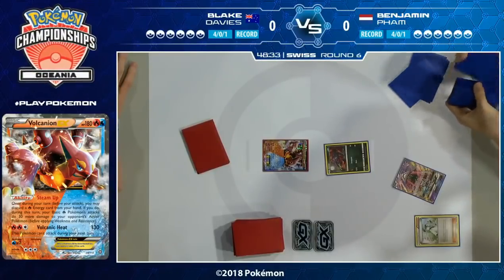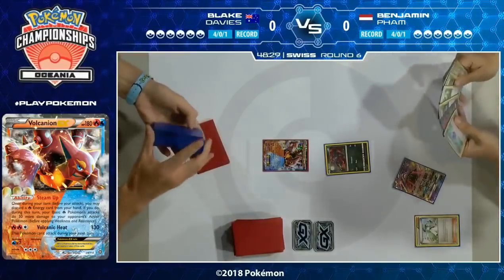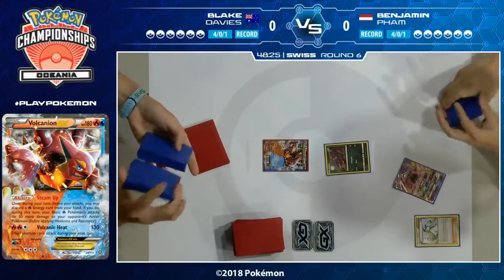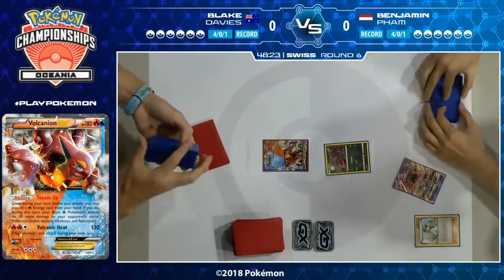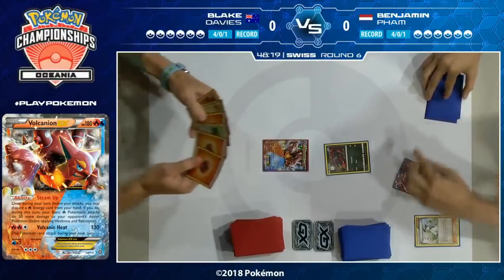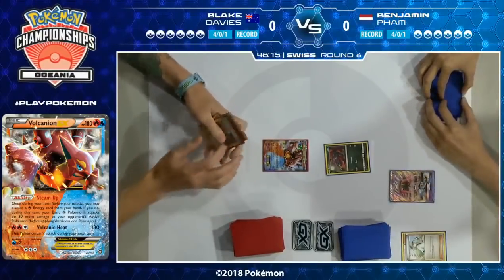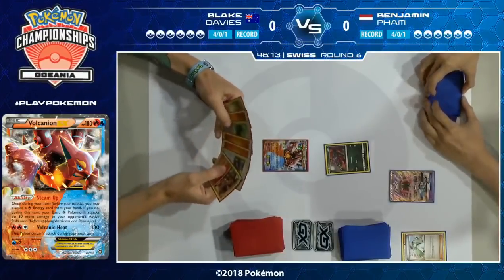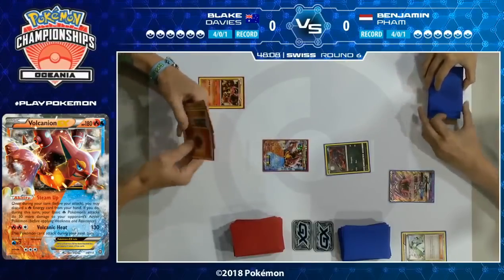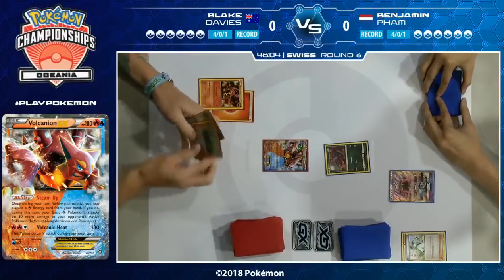Benjamin actually plays four Brigette in his deck, so it's probably a little heartbreaking not to start with one, or a Tapu Lele GX, or an Ultra Ball — one of his many ways to pull off the turn one Brigette. Instead he has to settle for the N. Having one Zorua in play versus three or four makes a massive difference; it's almost like he didn't get to go first.